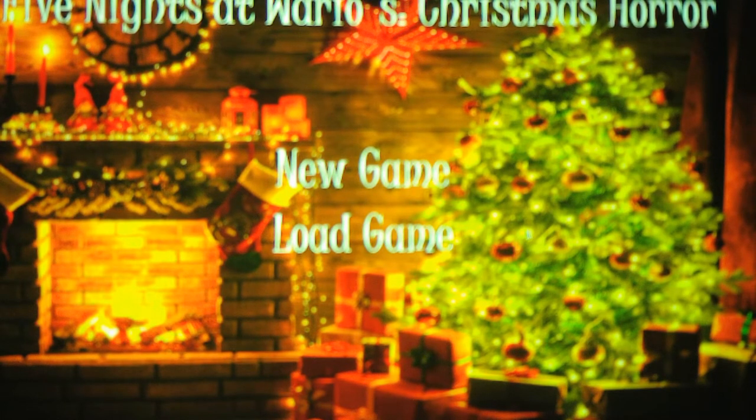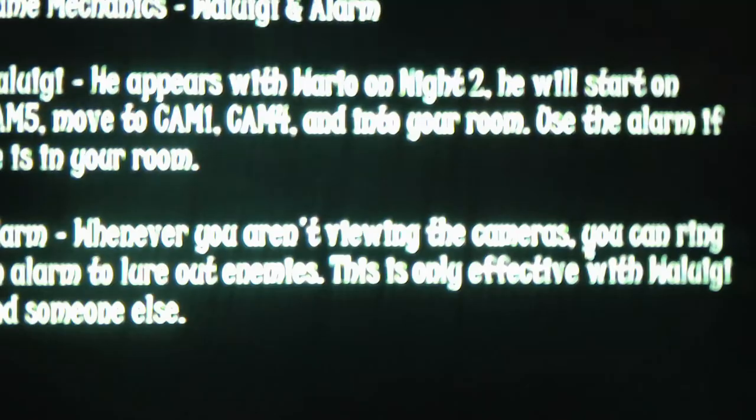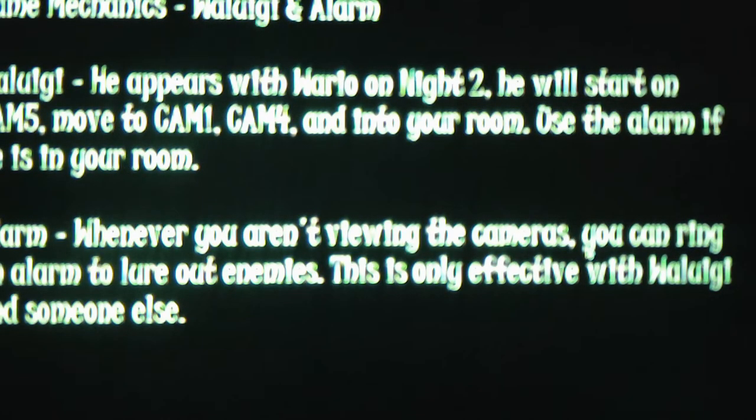But first, before I do that, I've got to take a picture of the instructions and briefly close out of the game so I can read them. For night two's game mechanics — Waluigi and the alarm. For Waluigi, he appears with Wario on night two. He will start on Cam 5, move to Cam 1, then Cam 4, and then into your room. Use the alarm if he is in your room.